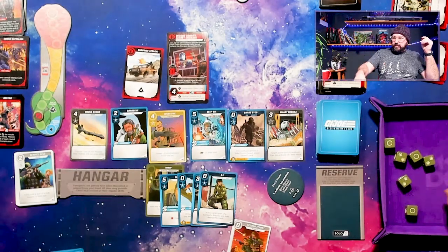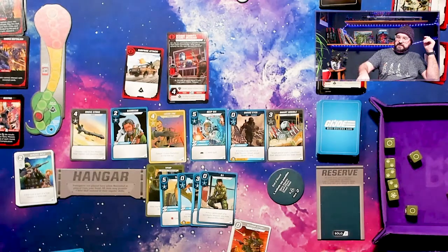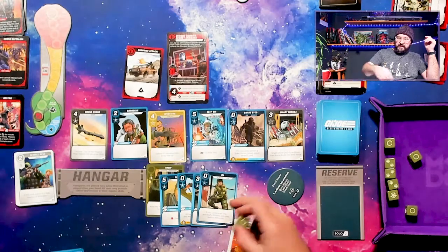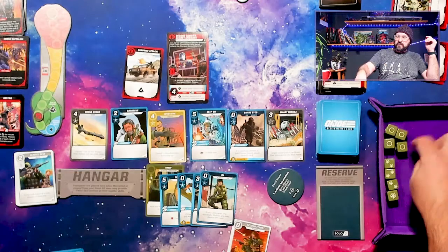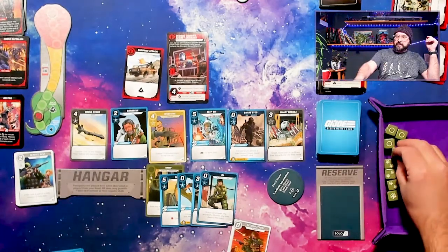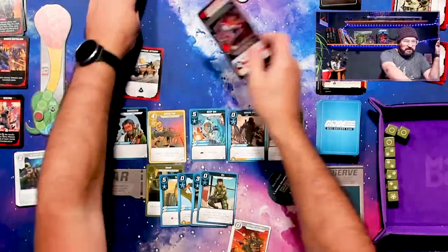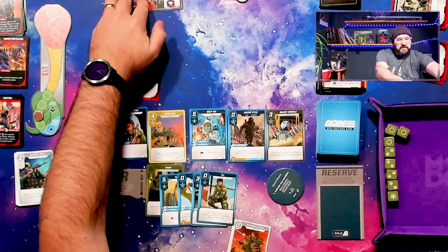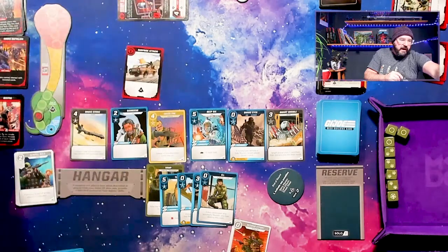We have seven hits — and technically we get to roll one more because of that Joe. Four misses and seven hits, which is really good. I can re-roll, just to be thorough. Nice — nine hits. We definitely succeeded. That goes underneath the success token, and we get to lower the threat by one, and I get to draw a card.